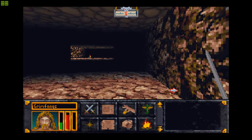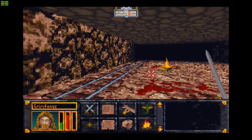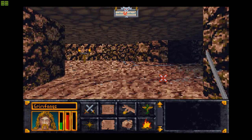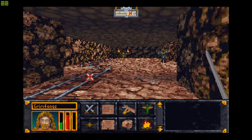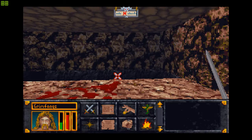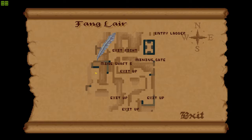Mineshaft B. I'll place this as exit up. Another mineshaft there. An Orsimer — come here! Two hits, that's it. The Orsimer has nothing usable. Well, boohoo. There's nothing over there, and that is where Mineshaft B would have come out.